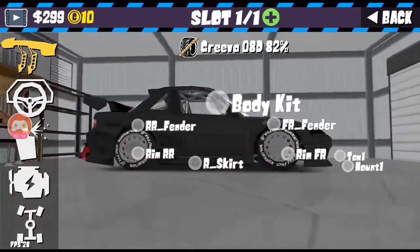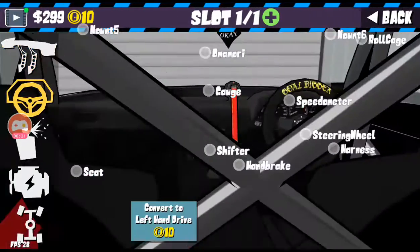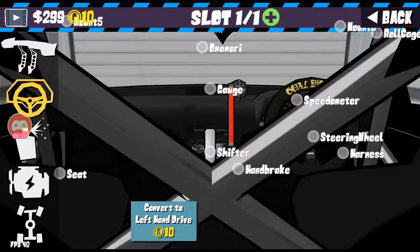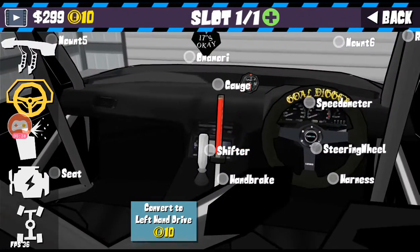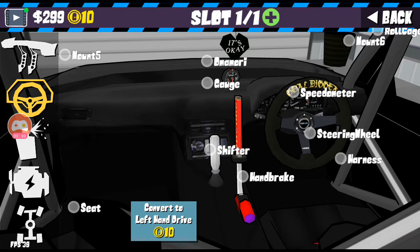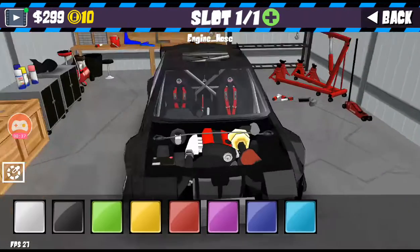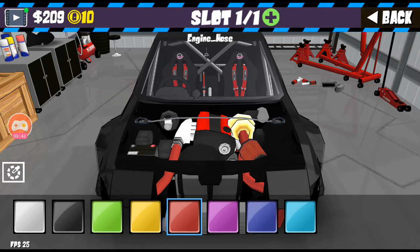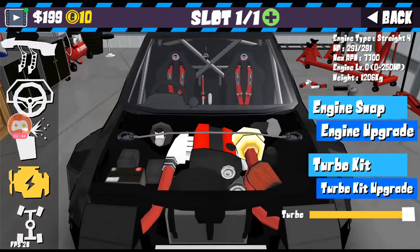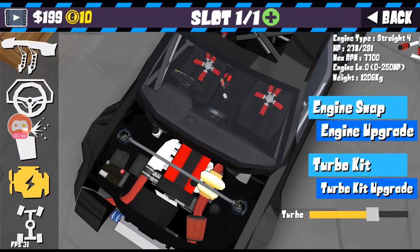These are all — and I mean all — of the customizations you can do. You can change your seat, you can add mounts, gauges, shifters, handbrakes, harnesses, steering wheels, and speedometers. You can paint your engine hoses, which I feel is best in red. You can have your turbo kit, you can have turbo or no turbo.